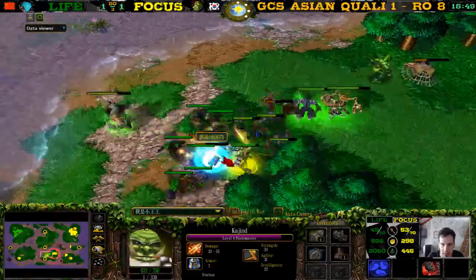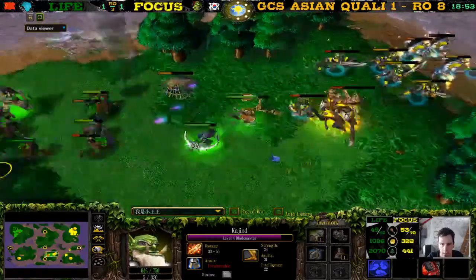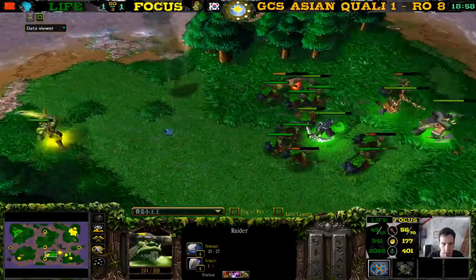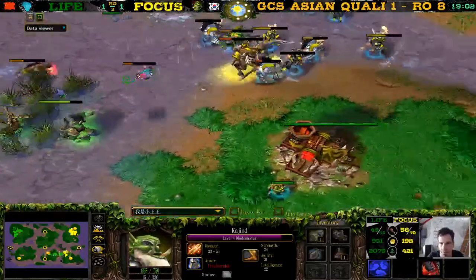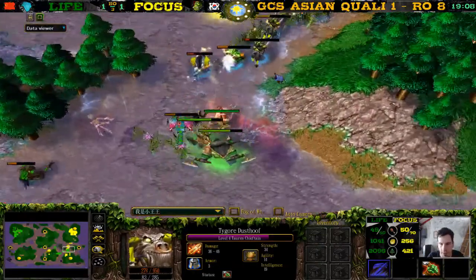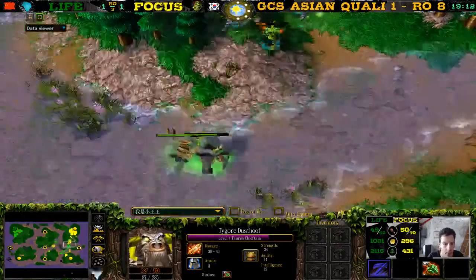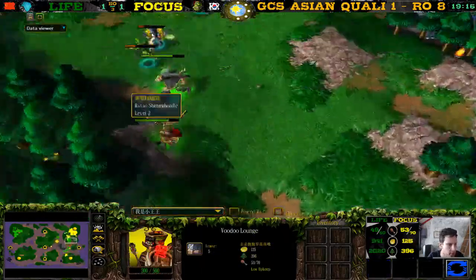Even with the seven-second info potion he needs to keep threatening with his army so he can't just go home and heal. The blademaster — back there. This is the part of the game we see all the time where night elf secures the victory by just hunting down those orc units trying to heal up. He didn't even buy healing softdrinks or a speed scroll — did he not have the money?